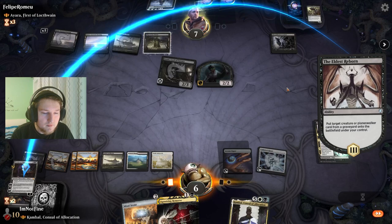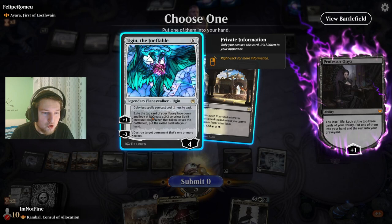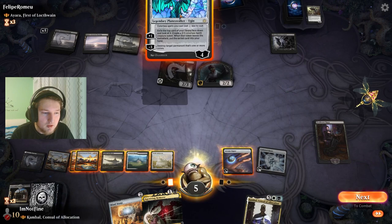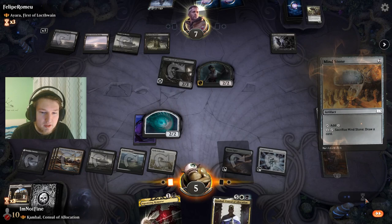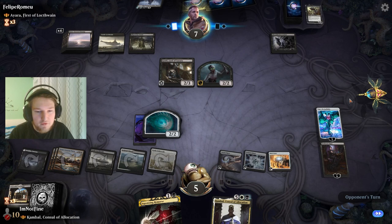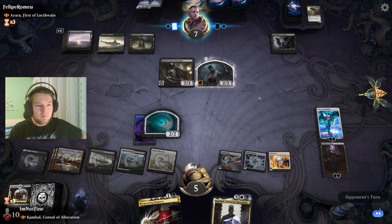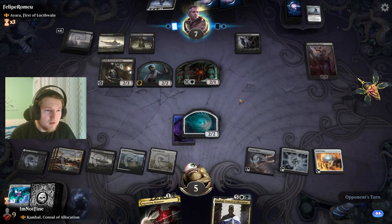I go down to three life. I don't get to untap with Onyx and they bring back the Lolth — holy moly! I think I'm supposed to chump block. Oh wow, absolutely insane — this game is back and forth for sure. One, two, three, four. I go down to one basically here. I can't even activate Castle Ardenvale to create an additional blocker. I have to get desperate here — board wipe off the top, but even that doesn't necessarily save me from Lolth.